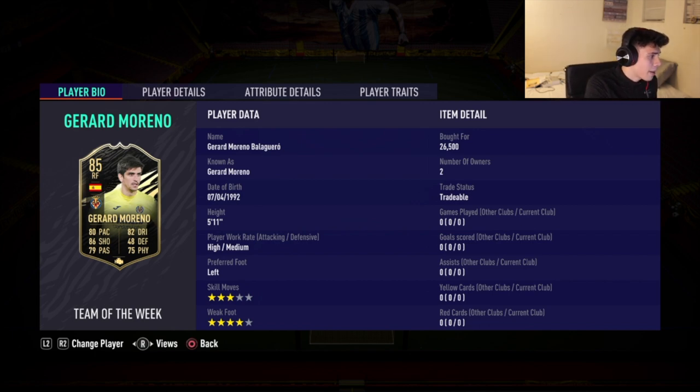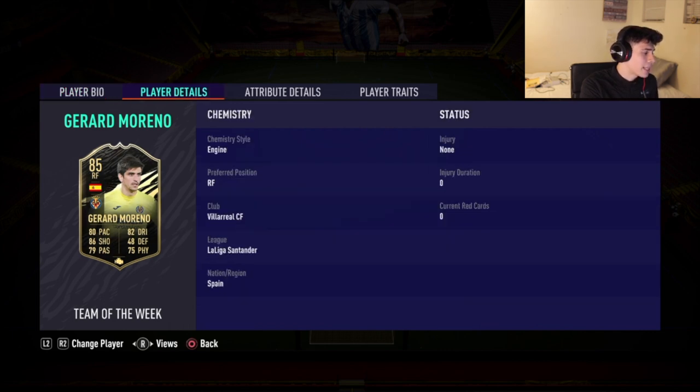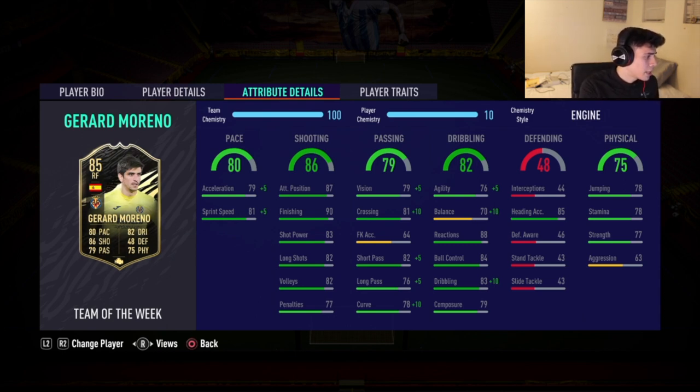With the engine chemistry style, he gets 84 acceleration and 86 sprint speed. He also goes up to 91 crossing, 84 vision, 87 short passing, 81 long passing, and 88 curve. He also goes to 93 dribbling, 88 reactions, 84 ball control, 80 balance, and 81 agility. One thing to keep in mind is that you don't have to apply any other attribute card, because this guy has amazing finishing.